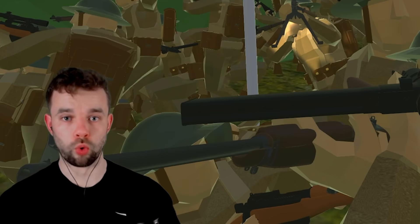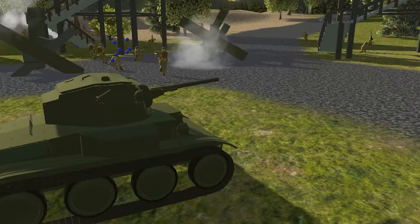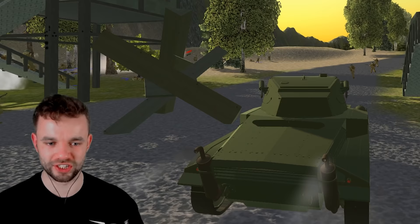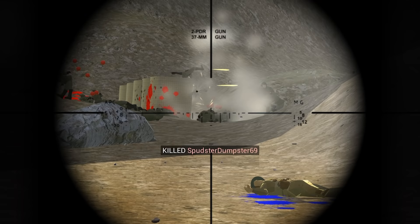What if Operation Unthinkable actually happens? Taking a look at the map, we will have to fight back the Soviets all the way around this map, and we're going to be doing it with little Tetrarchs. Can you even call this a tank? The boys are giving it a good go — let's see what we can do here. Has it got a good rate of fire? Yes, it does. This could be way more fun than I was expecting.